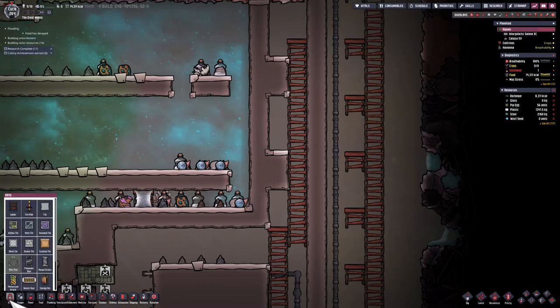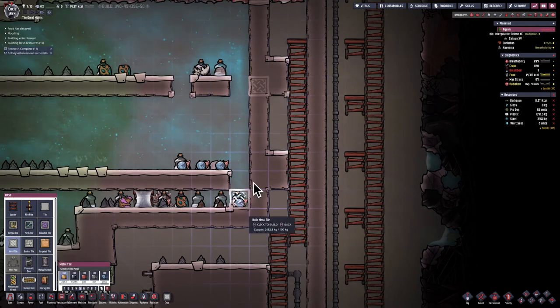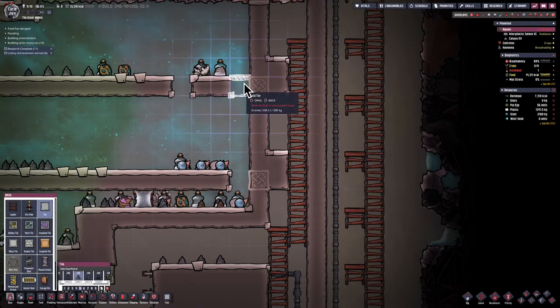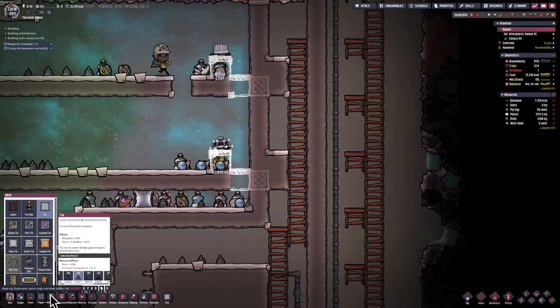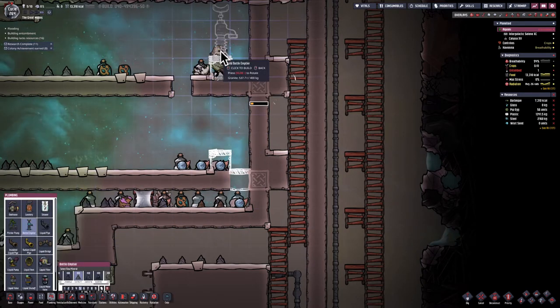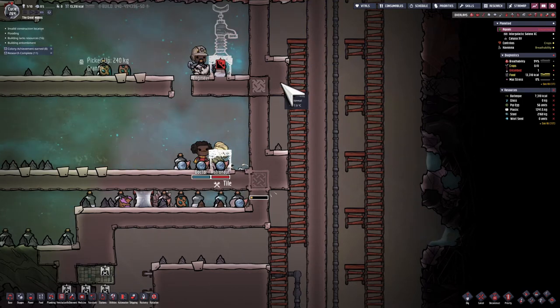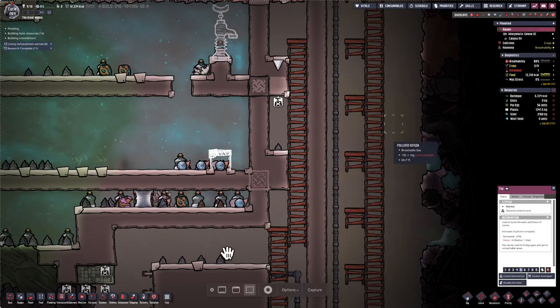I want to deliver some liquid in between this wall so dupes can pick up things on the other side. On the right side in the vacuum area is where frozen food is going to be; on the left side is the living area where my dupes can grab this stuff. I want to do it in such a way that I don't break the vacuum on the right.